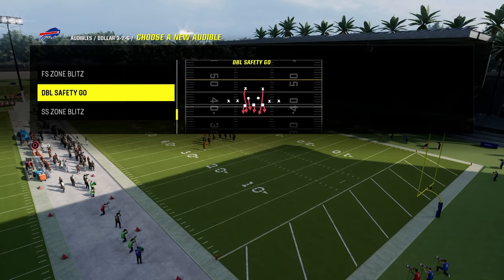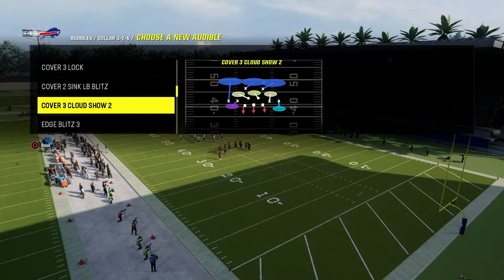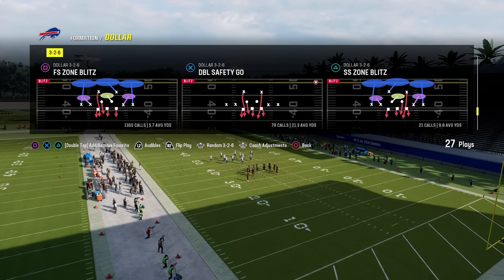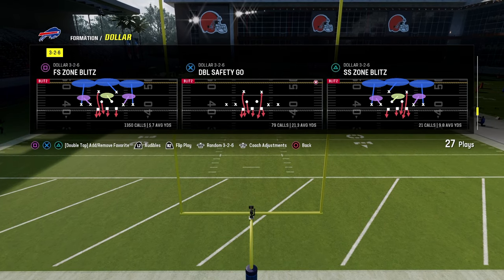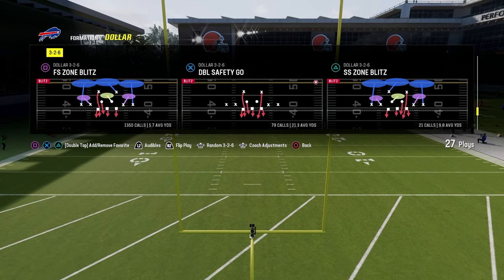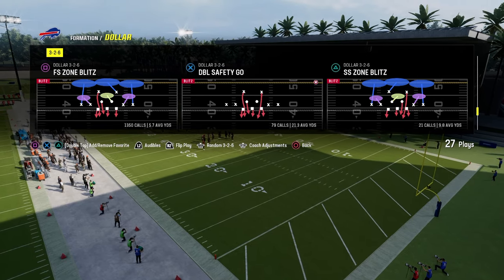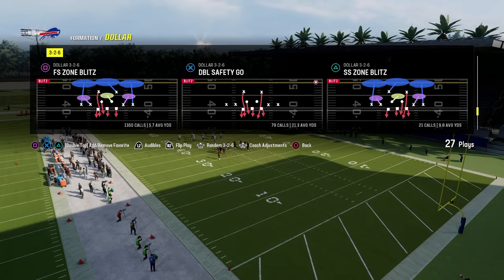You could also have a cover three cloud, but in general we're going to be audibling the spinner out of the double safety blitz. The purpose of coming out in the double safety go is to get the safeties down into the box, and we're going to have pretty much an optimal positioning to be able to either send the safety or send our slot corners.